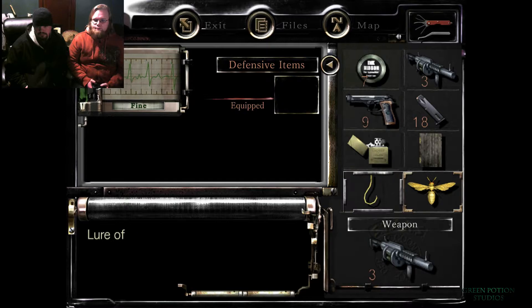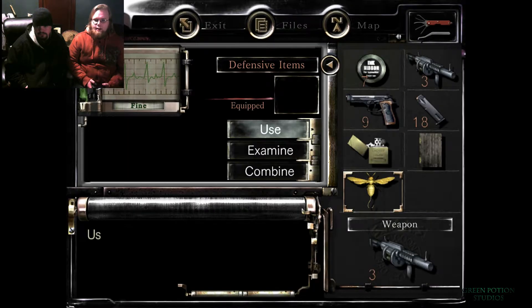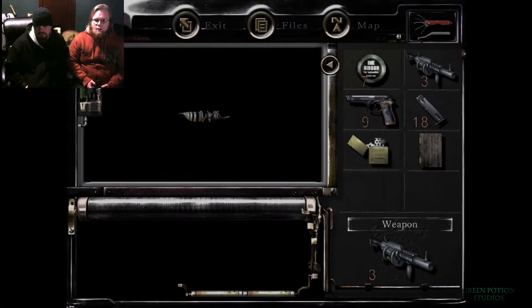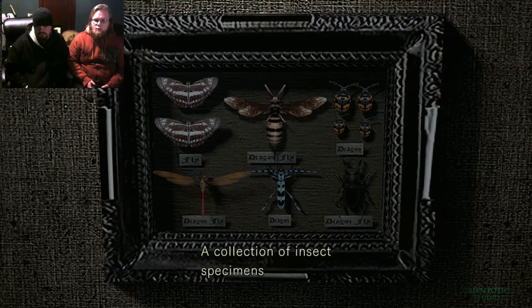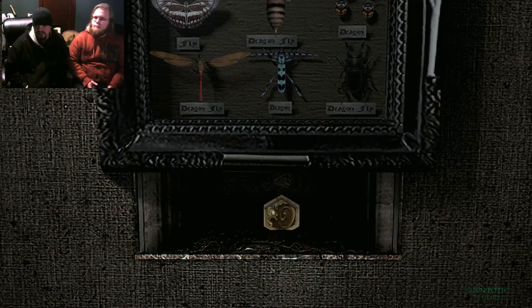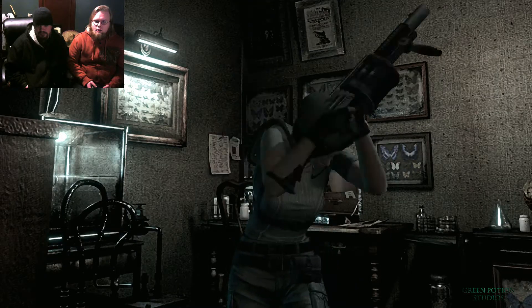I can just go right back in there. Yes! It knew that lure wasn't there. Maybe it's weighted. That will be our first crest — it looks like the wind crest. Oh! The bee came to life. That doesn't make any sense.